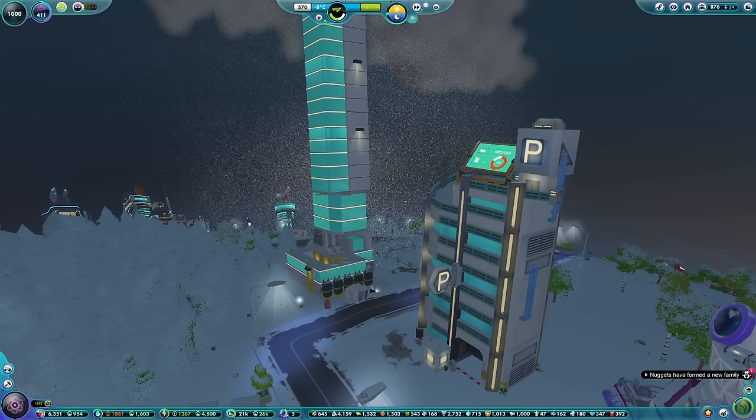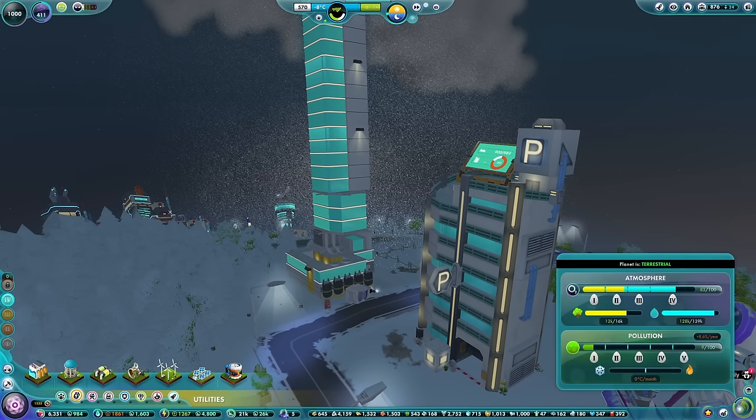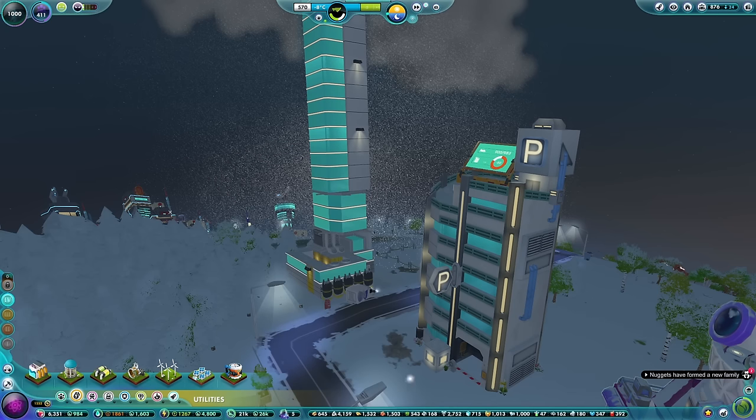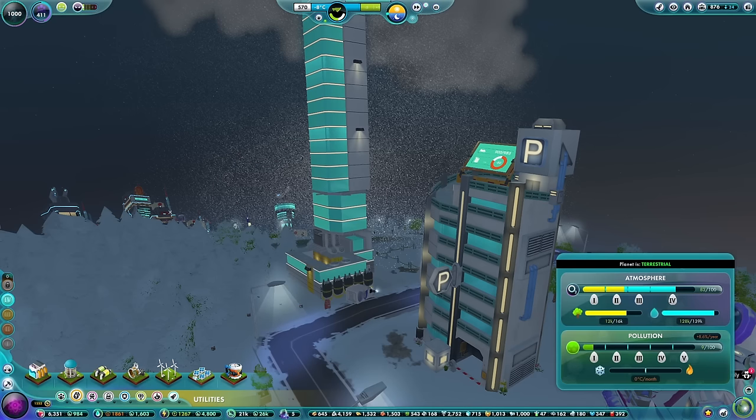We also have some environmental ecotech things. So as well as looking up to the stars, we're also looking back down here onto the planet. I think to kick things off today, we should get one of these in — a lovely air filter. It purifies the air by eliminating pollution and ensuring a cleaner, healthier atmosphere for your nuggets. It reduces air pollution level and increases happiness. It takes a bit of plastic, electronics, and steel. It costs a little bit of power and tiny bit of water, and reduces pollution by 3%, which is quite a lot. Our current pollution is 8.6 per year.